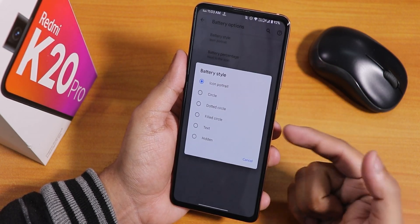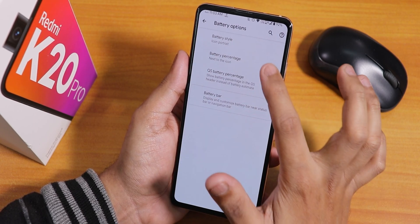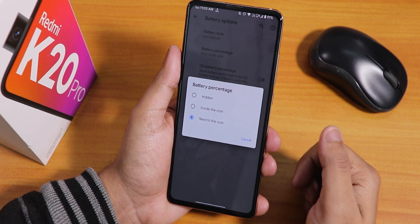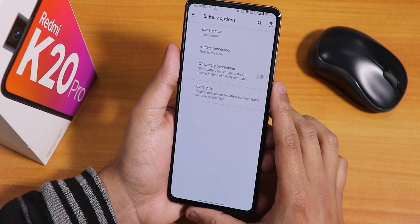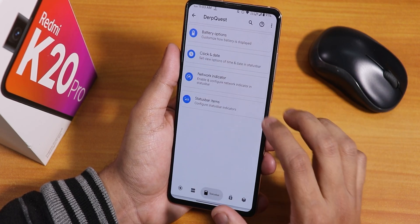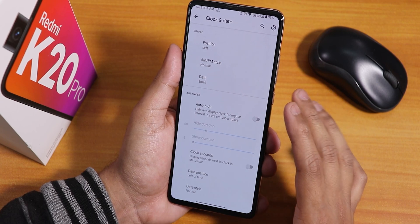In the battery options, you can choose the battery icon style — portrait icon, circle, or dotted circle — and customize the battery percentage position: next to the icon, inside the icon, or hidden. There's also a quick settings battery percentage option and a battery bar you can enable.